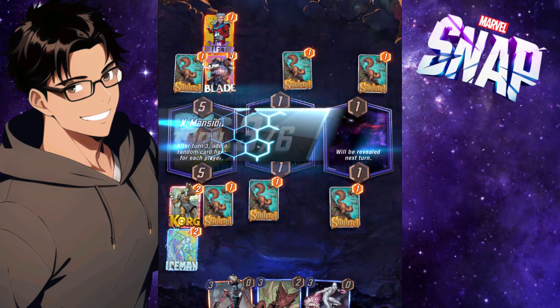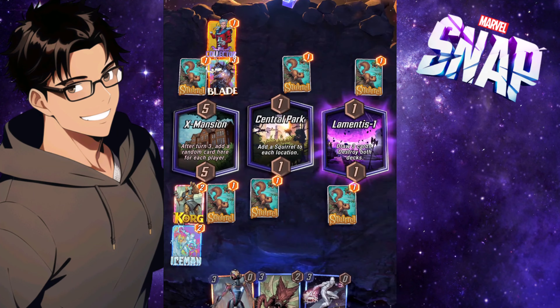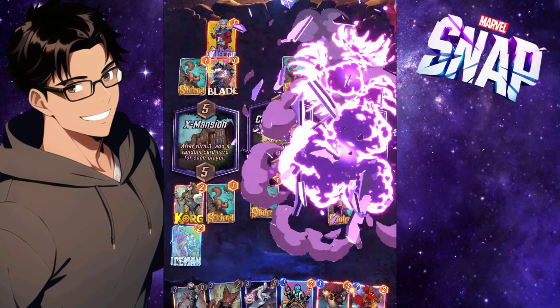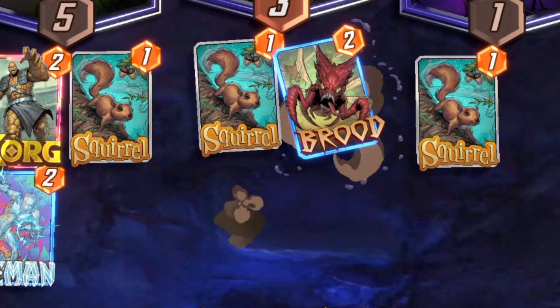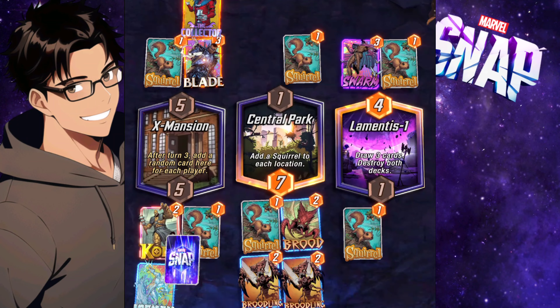Here it is — Lamentis 1. This is where all of his dreams come crashing down on him, because now he has no other cards to feed off of in his deck. But I have Brood and the Brood-Silver Surfer combo ready to go, so I'm not worried at all.